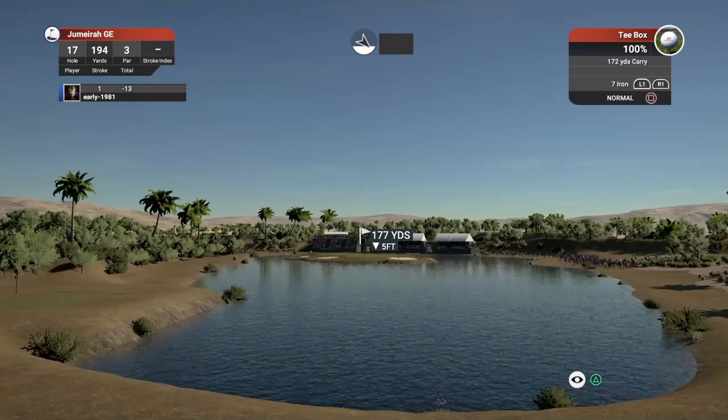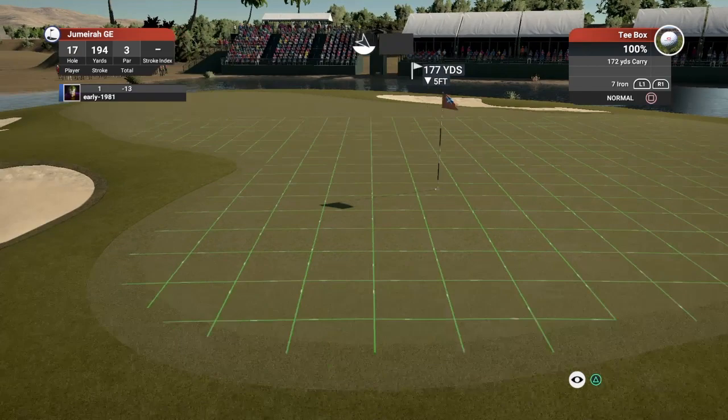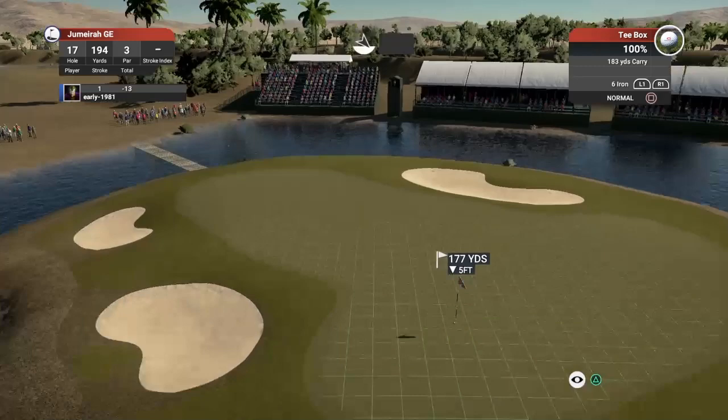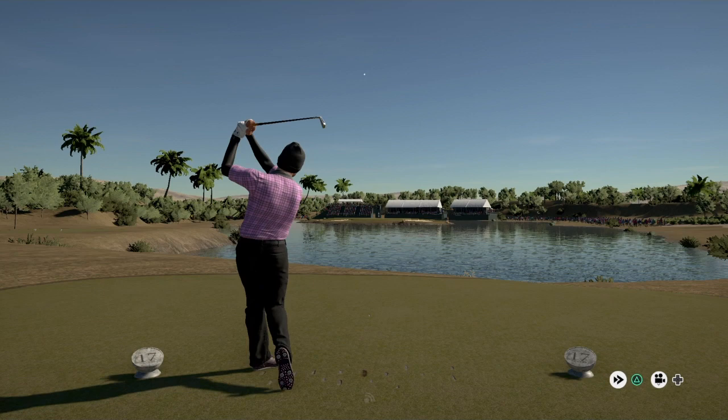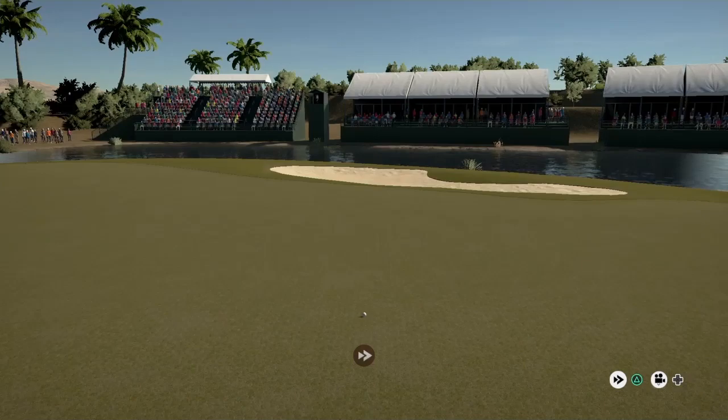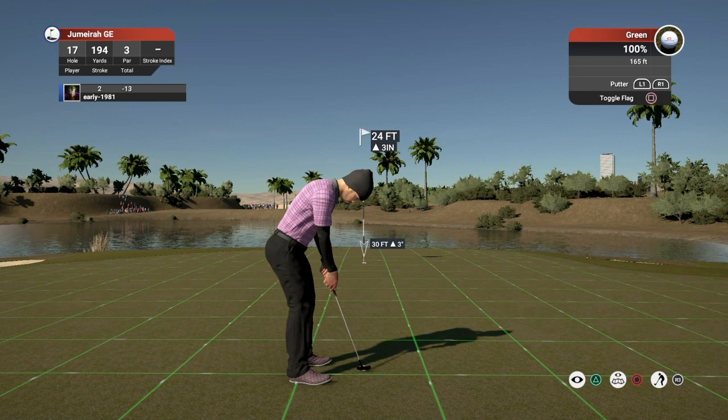Hole number 17, par three playing 194 yards — what a beautiful looking hole. Going up to the 6 iron, just going to loft up a fair few touches and allow that wind to take us round and hopefully hold us up. Looks like a good strike — the wind's certainly taking us round to the right, but that's going to be long, very surprised at that. Probably left us with a 24-foot putt — not the most difficult. Is that going to turn? It's not going to turn back — that green took us more to the right than we allowed for. We tap in the par and remain at 13 under as we head down the final hole.